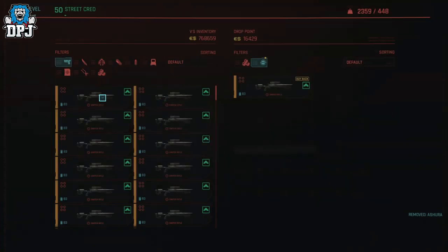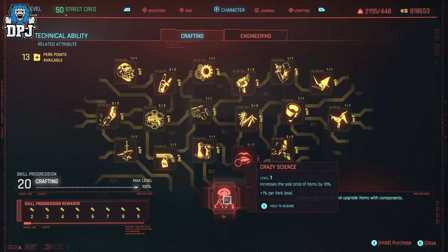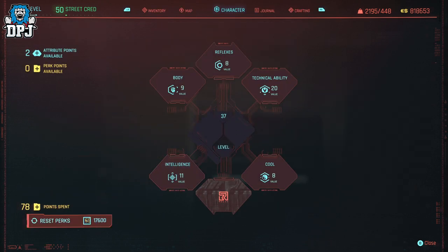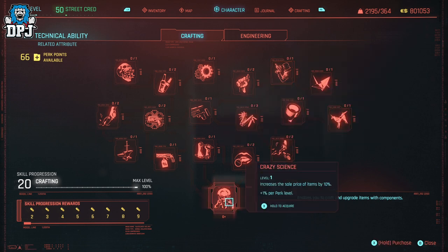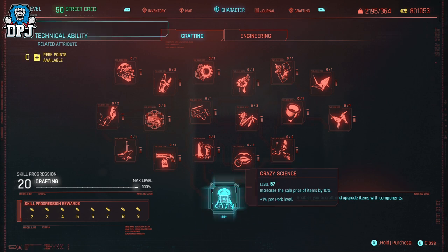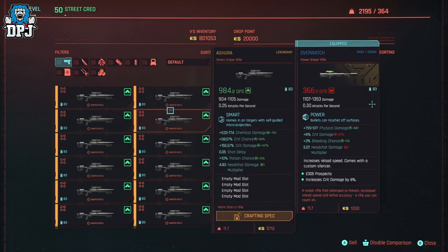Now this gets miles better if you are level 20 in Crafting, because this opens up the perk Crazy Science. You can continue spending perk points into it and get even more money per sale. What I did was craft a ton of these snipers, then reset my perk points and spend them all into Crazy Science. Be warned: make a note of your current build first since this resets all spent points. With my total of 67 points spent into Crazy Science, I was selling each sniper for $5,713.